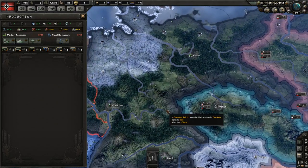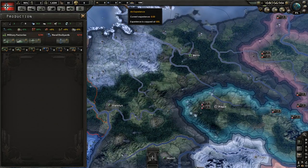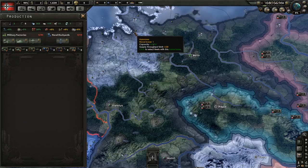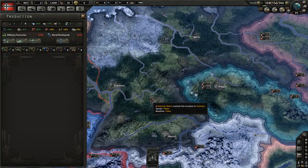So we're going to talk about variants. What is a variant? A variant is an ability to spend your army, naval, and air experience to make your vehicles ever so slightly better. Very slightly, small amount.